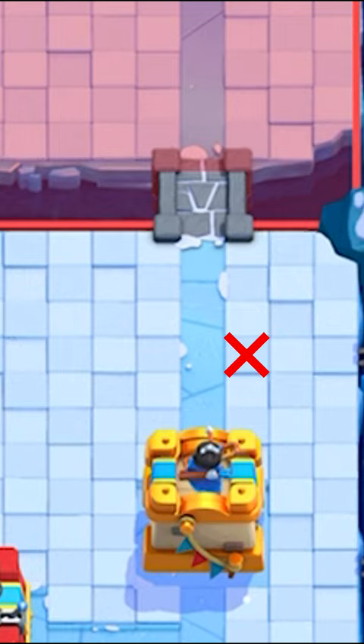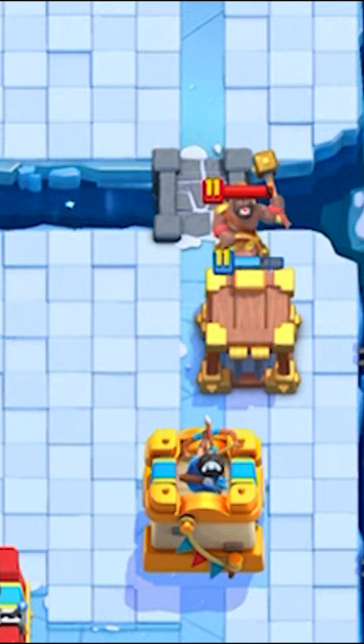A goblin cage can fully counter a hog rider. The goblin that spawns from the goblin cage will get pushed by the hog rider, allowing it to fully counter it without any hits. Like and subscribe for more pro tips.